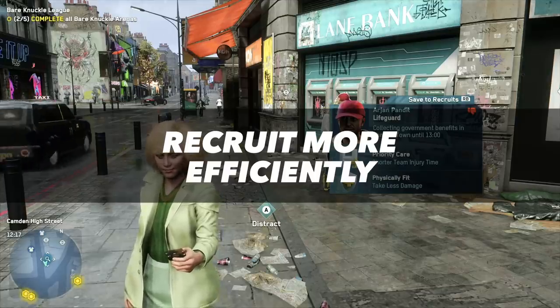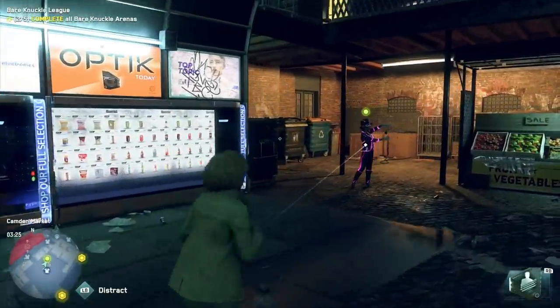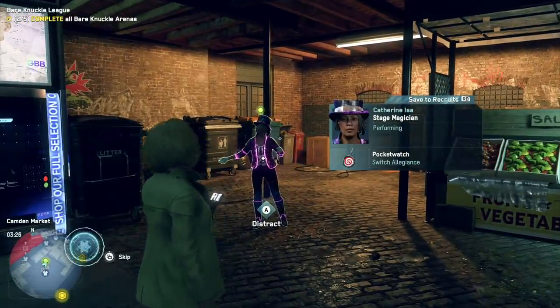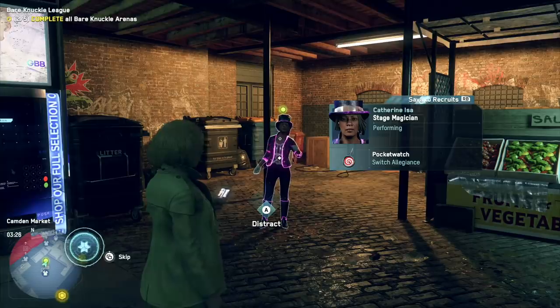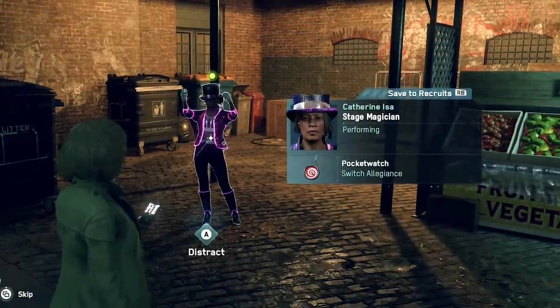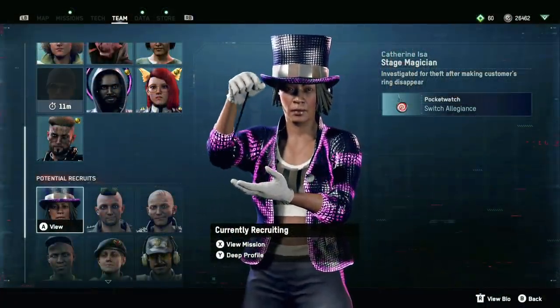It's tempting at first to just wander the streets of London and randomly scan citizens as you look for just the right recruit, but this can take a lot of time, and there are a few things you can do to make the process more efficient. When you see someone useful but don't have time to recruit them, you can save them as a potential recruit with the press of a button, which adds them to your Teams tab so you can find them later.